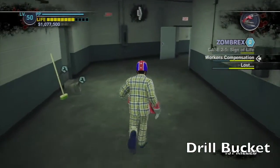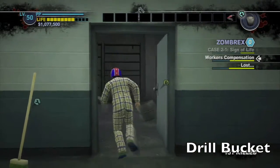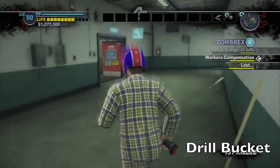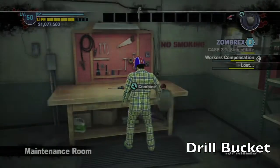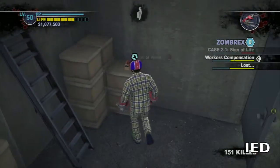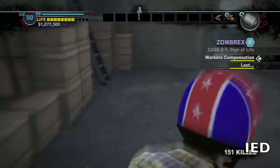That one's in the closest maintenance room to the safe house. The next one is the drill bucket, which can be found right outside the safe room's maintenance room. Just grab the bucket and the drill, run inside, and combine those two.